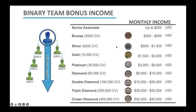Now, how do you calculate the amount of income you get paid? You can see that the ranks go Bronze, Silver, Gold, all the way up to Crown Diamond, where you can earn a maximum of $40,000 in the Binary Team Bonus. Remember, this is just one of many commissions that we get paid — the Binary Team Bonus. So how do you know whether you're going to get paid $200 or $500 or somewhere in between?